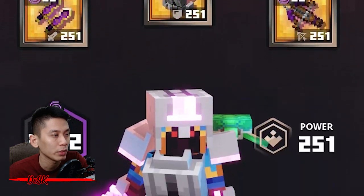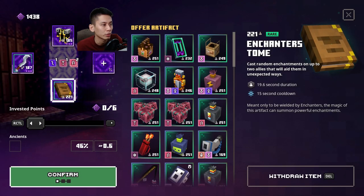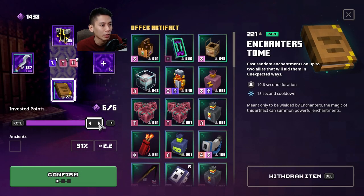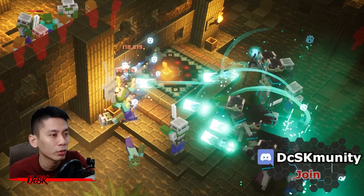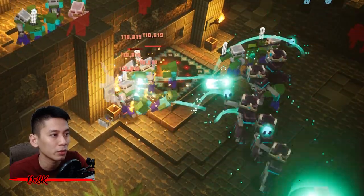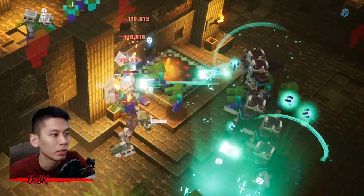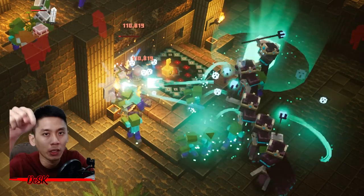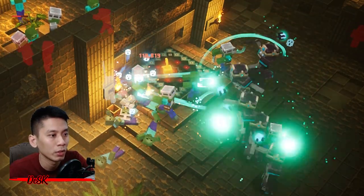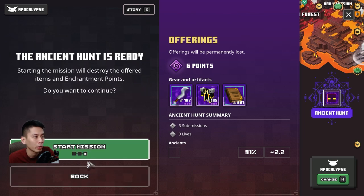Once you have everything equipped, use the best skills you have and you can start the hunt. I recommend going with six points, which is good enough, but if you wish you can go up to nine maximum points for an even higher chance. If you're having trouble reaching nine maximum points, check out my video on AFK farm experience — it's a very simple guide. Select the difficulty based on your gear capability; the higher the difficulty, the better the item power level drop in the hunt.